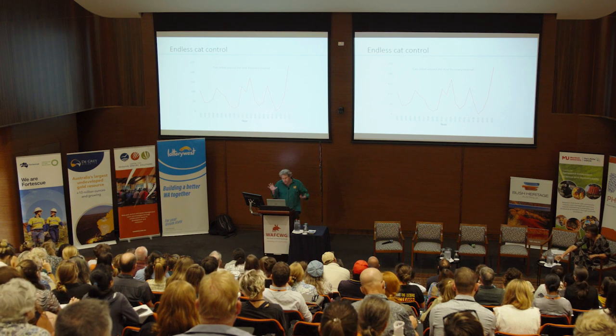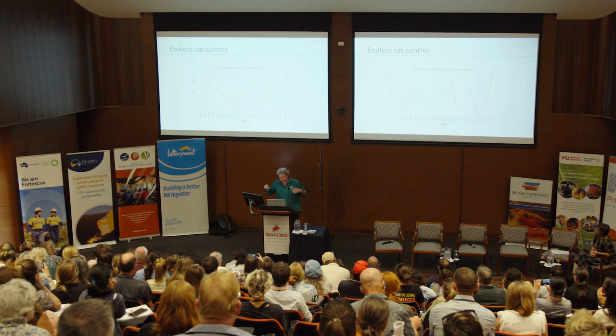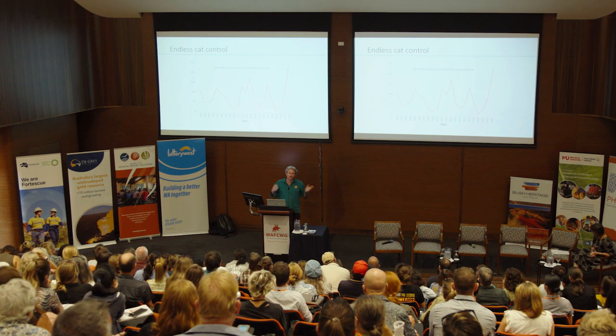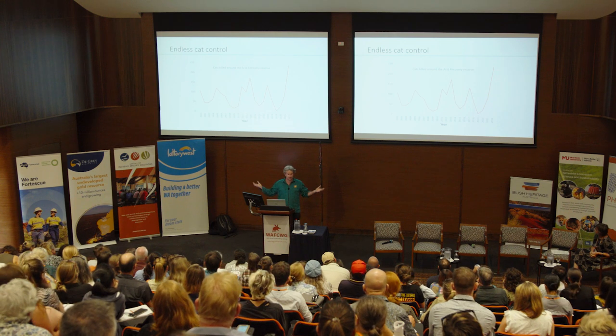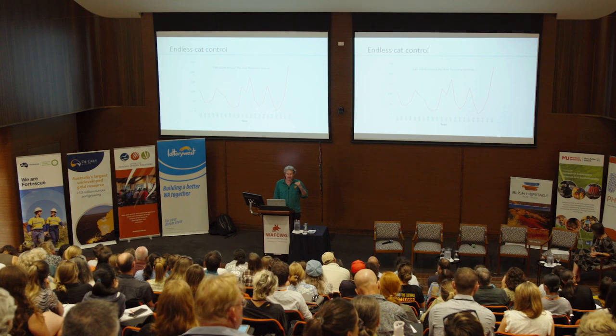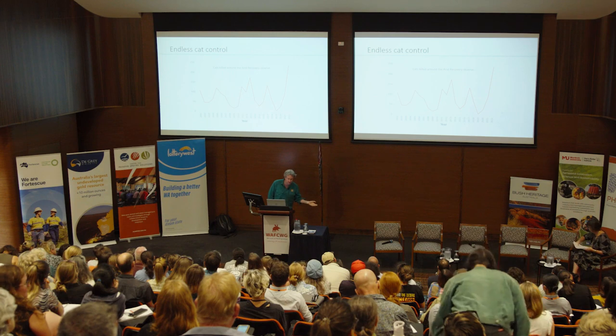Looking at the number of cats killed around Arid Recovery Reserve over the years — with reasonably consistent control throughout — 2022 was the worst year ever in terms of cat pressure on the fence. Everything we've done, the control, it gets worse every year as more plains mice and hopping mice build up inside, feeding out more cats flocking to that boundary. We've had numerous incursions in the last couple of years — one time a storm blew down part of the fence and a cat was in the next night. Constant pressure.